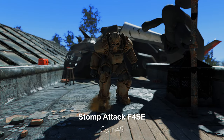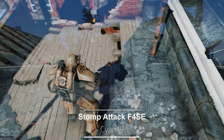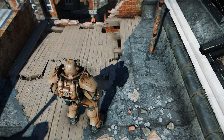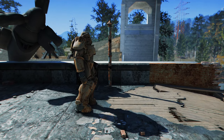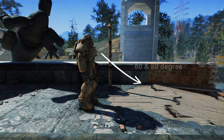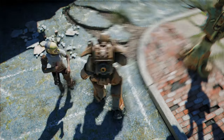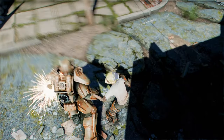Next up is Stomp Attack F-Force Garden of Eden. This mod supports both first-person and third-person perspectives. The Stomp Attack is activated when the player's angle (X) is between 60 and 80 degrees, and the crosshair's target is in a bleeding, stunned, paralyzed, or leg-paralyzed state, and has the Allow Stomp keyword.